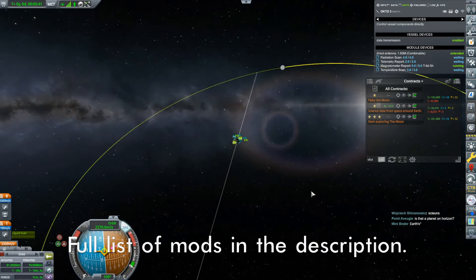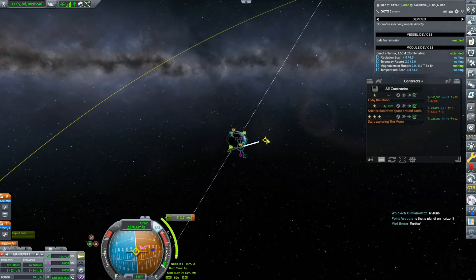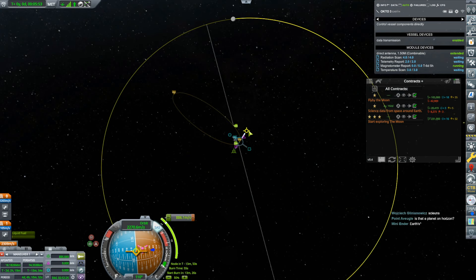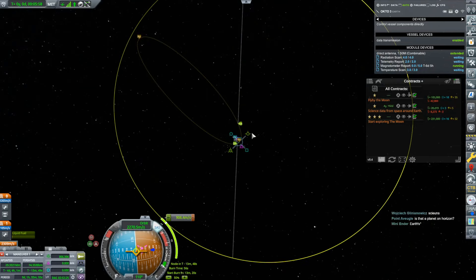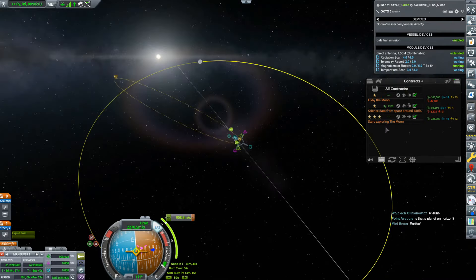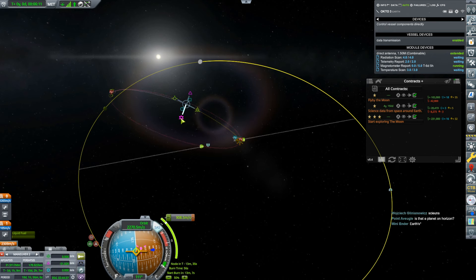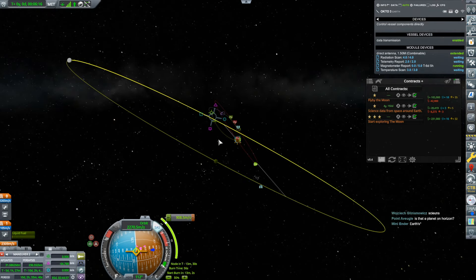We'll try and do better next time, but let's start by seeing if I can get myself a moon intercept. The first thing is there's going to have to be a correction unless I'm extraordinarily lucky. So we're going to have to come out like this, and then we're also going to need some form of correction at about the halfway point. Bring that down — there! There's our moon encounter. So that seems to be doing alright.